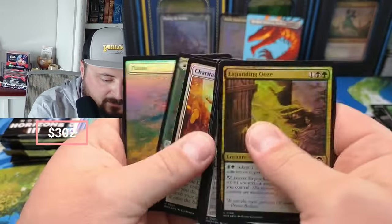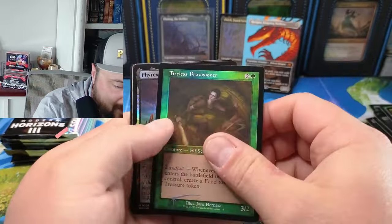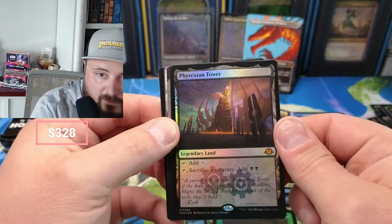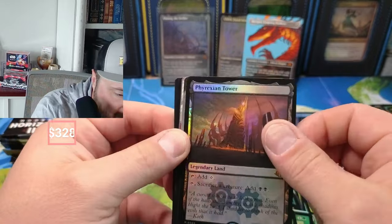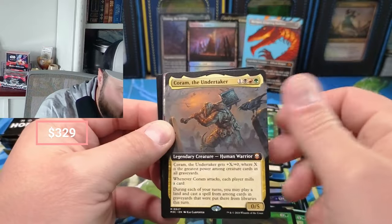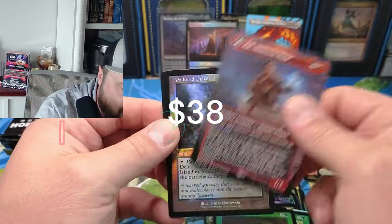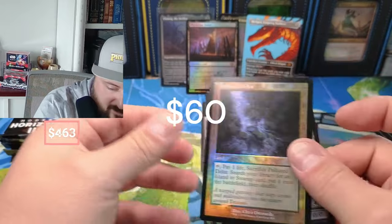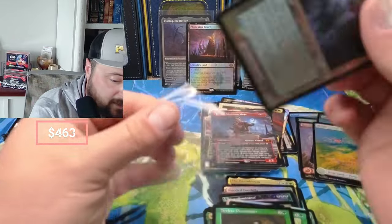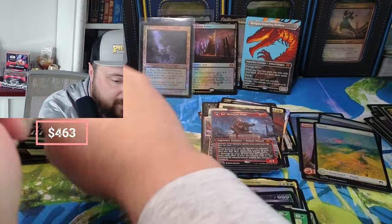The Oozer — we got some Evolution, Visioner, Phyrexian Tower in the foil. Didn't really realize this was in this set — holy cow. Moon Sage. I don't look things up a lot, but these last two boxes are solid. Holy cow — two Defilers, Phyrexian Tower, Polluted Delta.